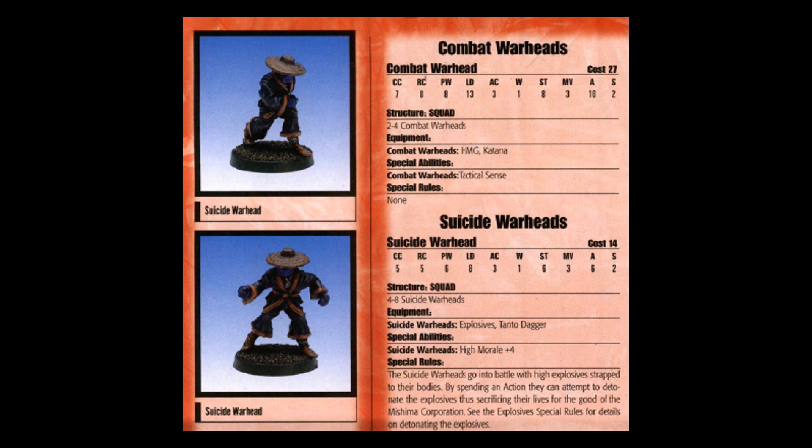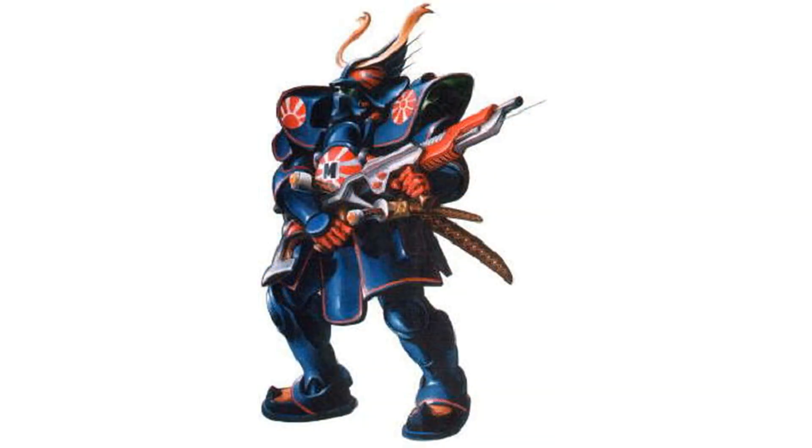We also have the Nighthawk, another flyer, this time for Imperial. The Wolf Beans also get new units — we have the Berserkers, a female character called Fiona Kingsfield, and a pretty cool helicopter called the Hugin, which allows you to carry troops and deploy them without landing. Finally, for Mishima, we have two of my favorite units: the Kamikaze Warheads — you can imagine what they do — and new characters like Ijo Jimbo, who I think is a Hatamoto character.